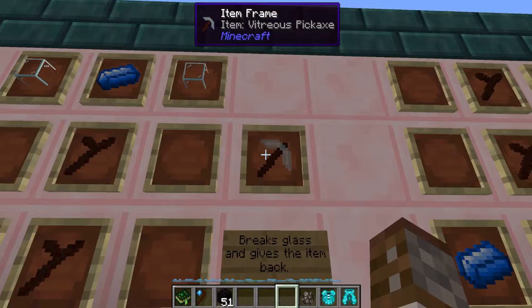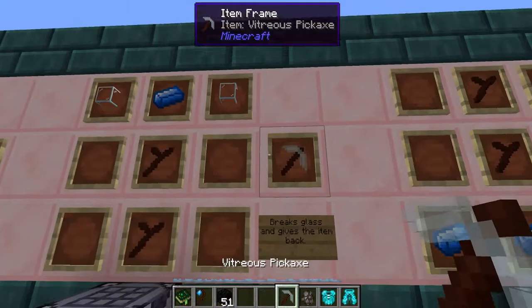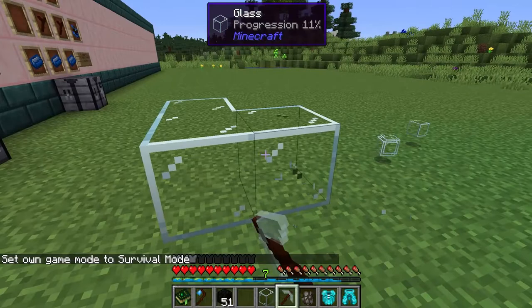Next is a sort of poor man's silk touch: the vitreous pickaxe. It lets you pick up glass you've placed in the wrong spot. It requires two living wood twigs, one manasteel ingot, and two pieces of glass. Using it to break glass in survival mode gives you the glass back — very handy for early game.